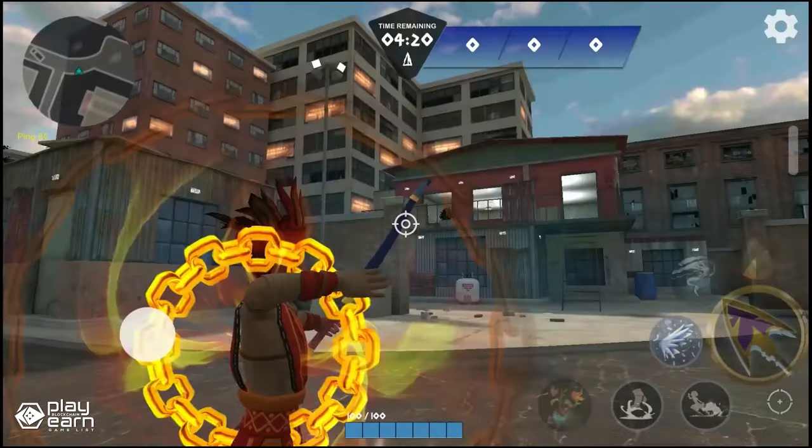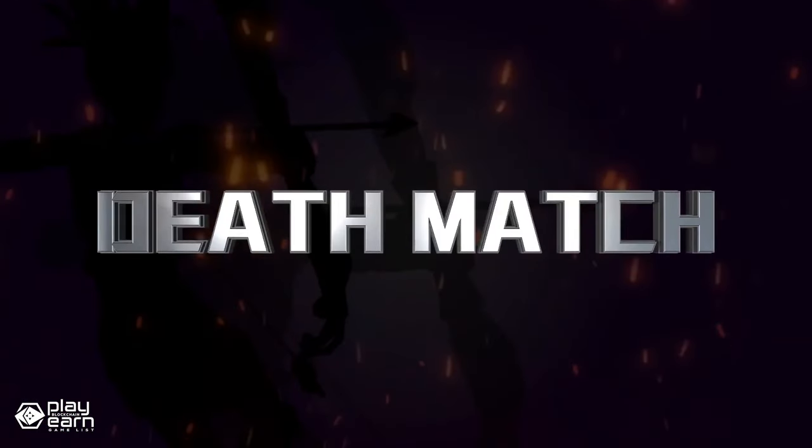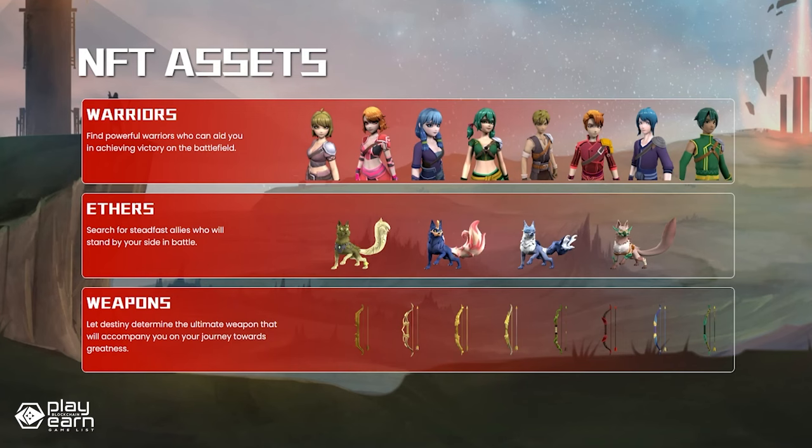The platform also wants to fund esports finance, allowing the community to create, host, and organize tournament events on the social platform. NFTs in the game come in the form of the Arcusion Warrior, cosmetic skins for body parts, warrior skills, weapon NFTs, and Arcusion Aether, or your pet companions. These can all be traded on the marketplace.